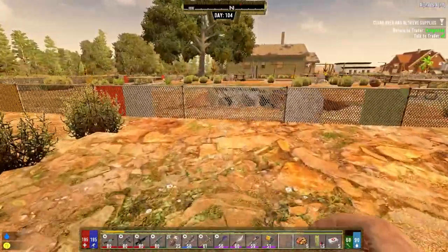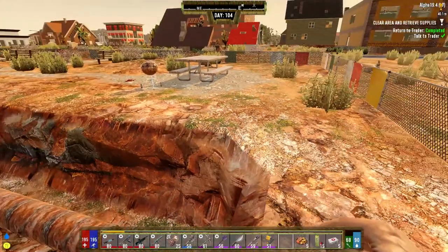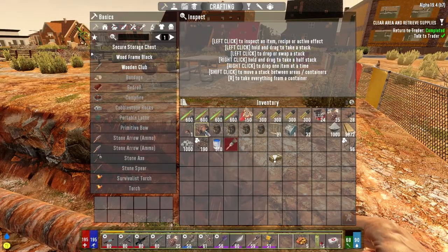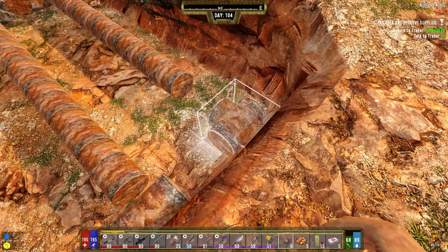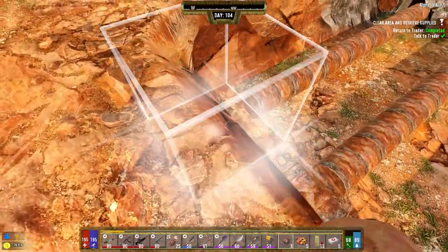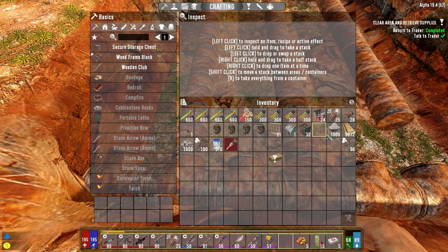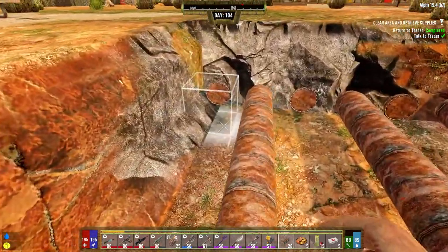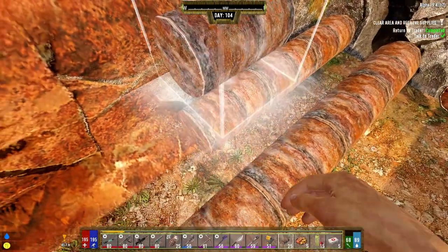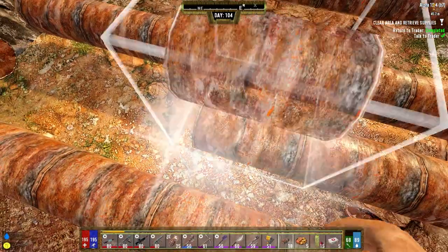So where do we want our water supply? We're going to put it on this end. Let's go ahead and do this stuff first. One, two, three, four, five, six. You don't necessarily need to have this many, but what I understand from listening to Kane talk about how the irrigation systems are set up, the blocks look for water within its radius.